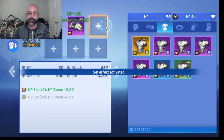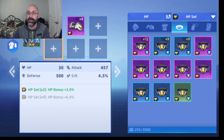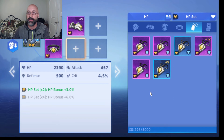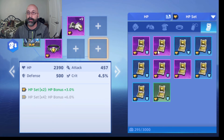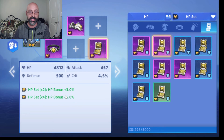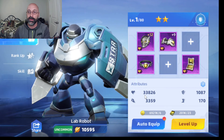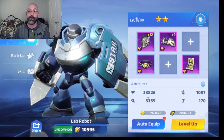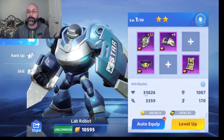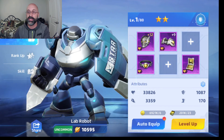We're going to equip him with four health sets and see how much additional health he gets. After equipping, this is giving him 6% more hit points — 4,800 more hit points — and his defense went up about 500 from those different pieces of equipment, plus a little more crit chance and some bonus attacks. So instead of 29,000 hit points he's now got 33,000 hit points. Putting those on raised up his hit points and will allow him to tank better and take more hits before he dies.